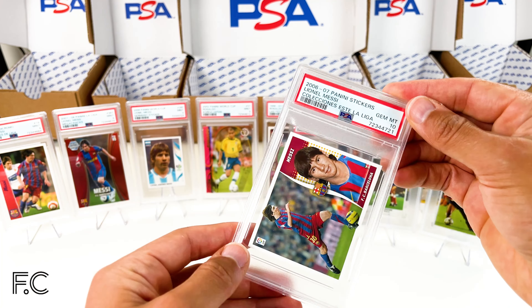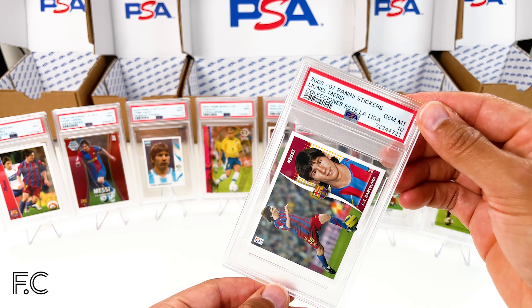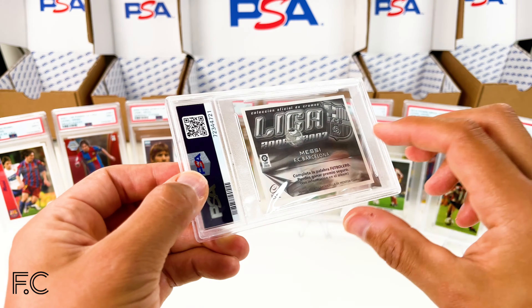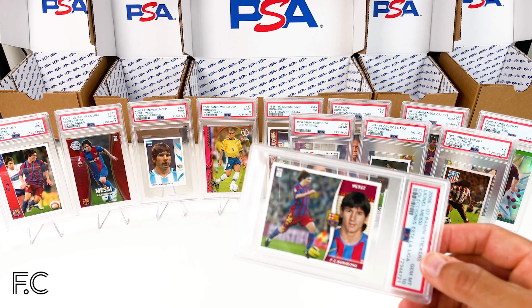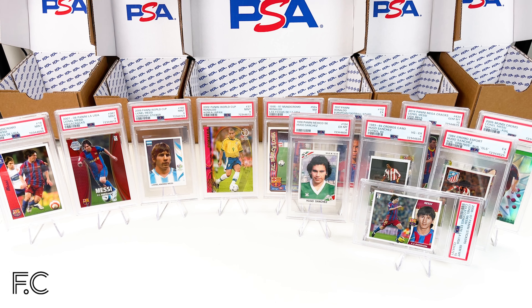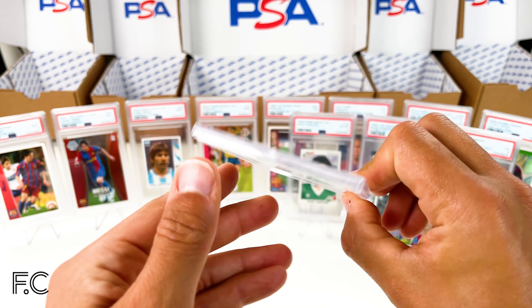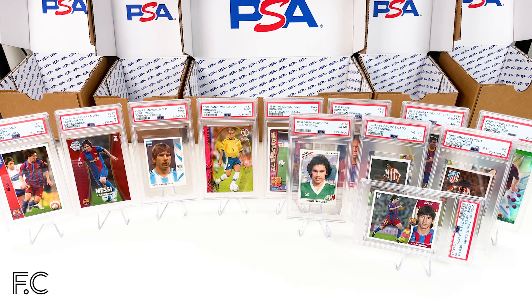Next we've got more Lionel Messi — it's a 2006 Panini Este sticker, which is his third year I think. And that's a Gem Mint 10, so that's fantastic. Just so difficult to get grades 9 and 10s for stickers, especially from this Este range — they usually are off-center, so that's really great. We have another one of those but we've got a PSA 9, which is still amazing. You usually get stickers in 7s and 8s, so 9s and 10s are just amazing.